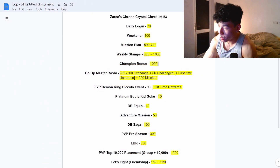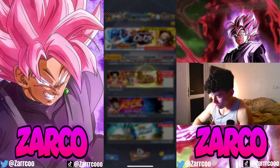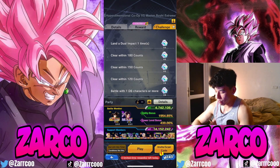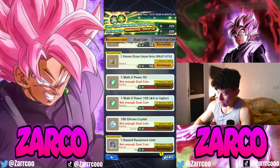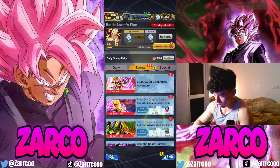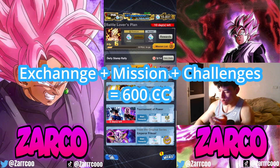We have the Co-op Master Roshi event. In total, you can get 600 Chrono Crystals — 300 from the exchange, 60 from the first-time challenges and clearances, and the rest from the missions. Here are the first-time awards: four of them giving 60 total. In the exchange shop, once you get the medals you can claim it — 300 right there. You can also get 200 from the Events section Co-op tab. In total, 600 Chrono Crystals.